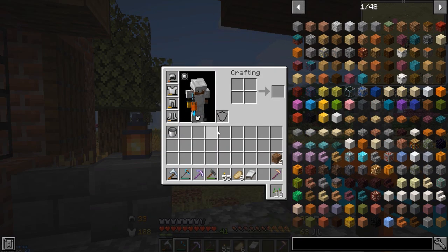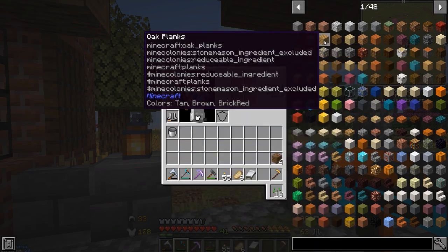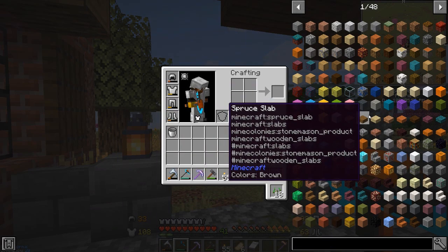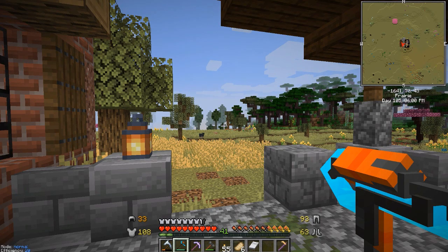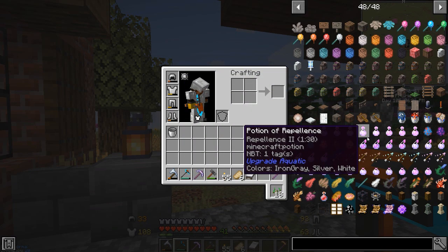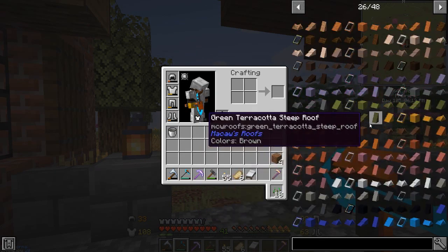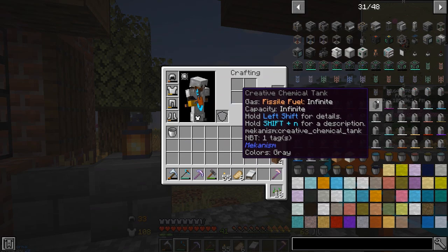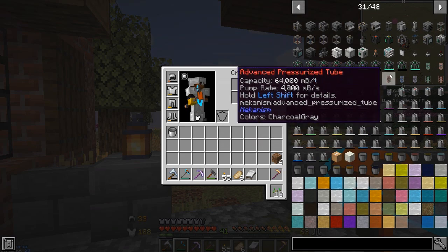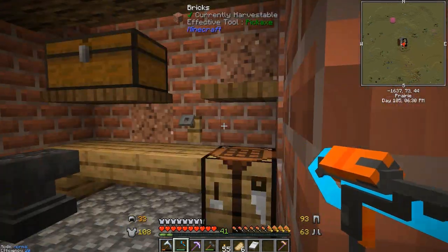If you're new to modded Minecraft, one of the biggest things to learn is your best friend on the side here, which is usually JEI — Just Enough Items — or the older variant, NEI — Not Enough Items. You might be playing a different version or mod pack where it's called something else, but usually if you see a bunch of items on the side, it's something really great to learn. It allows you to search up items and find how to craft them or what they can be used to craft.